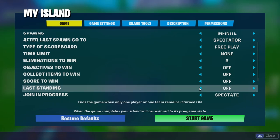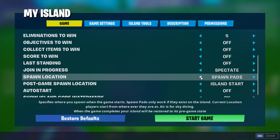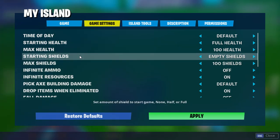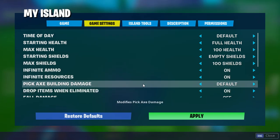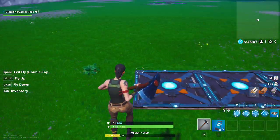Last standing is kind of off. Spectate on join in progress, spawn location on spawn pads, current location in sky. Post game spawn location - whatever. Game settings: starting shields empty, infinite ammo on so we don't have to worry about that, infinite resources on, pickaxe building damage on. Let's just apply all that.